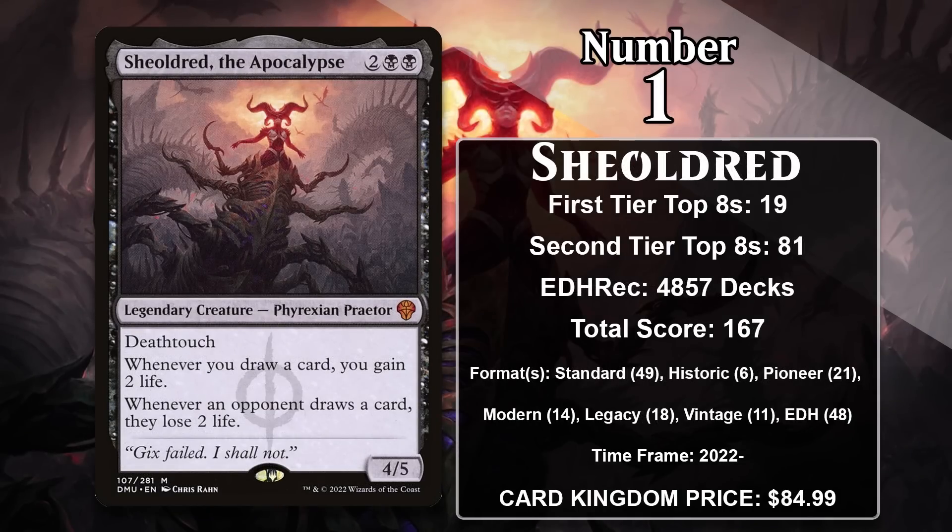And at number 1, it is Sheoldred, the Apocalypse. She's the newest card on the list but already has a commanding lead in first place. At this point I think it's safe to say she is a real contender for the title of Best Black Creature Ever. This 4-mana 4/5 has Deathtouch, gains you 2 life when you draw a card, and makes your opponent lose 2 life when they draw a card. She has very good above-rate stats and rewards you while punishing your opponent for just doing something that's part of every single turn. Her abilities create a massive chasm between your life total and your opponent's, allowing her to single-handedly win games. Upon being printed, Sheoldred immediately made an impact in all of Magic's 60-card constructed formats. She is also heavily played in Commander, with only Krik, Marrow-Gnawer, and Tergrid showing up as the Commander more in mono-black decks. Right now, if you're playing any Magic format at all, you're playing with or against Sheoldred. She's definitely in the running for the title of Best Black Creature Ever and it's hard to imagine she ever loses her spot atop this list.